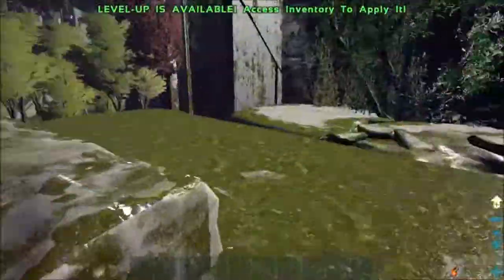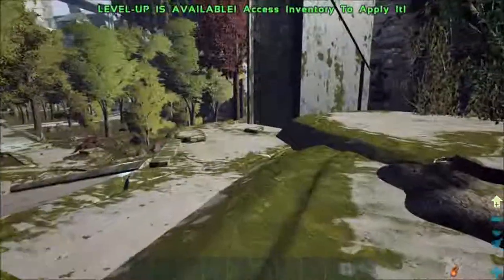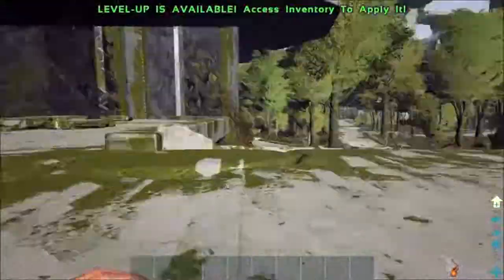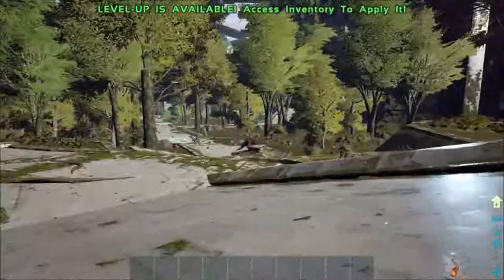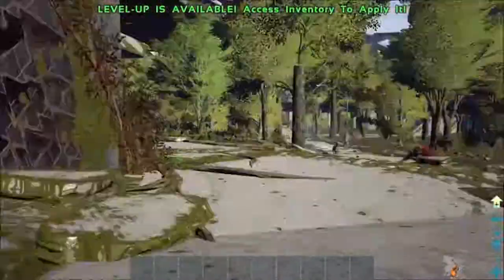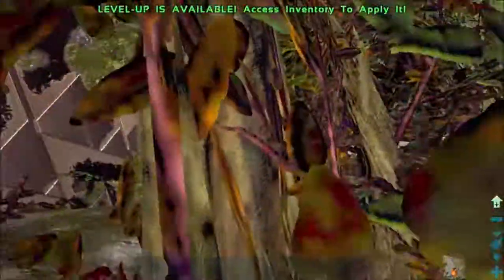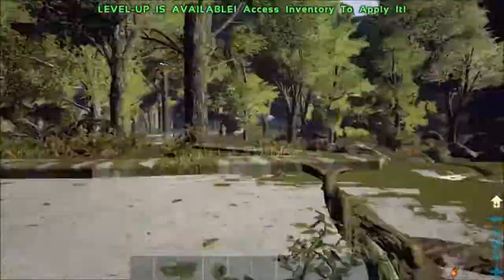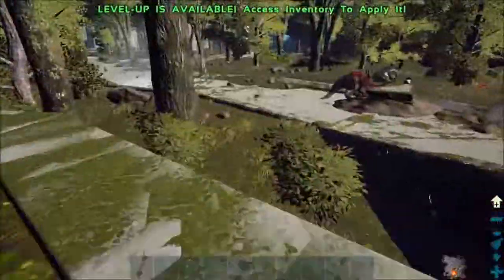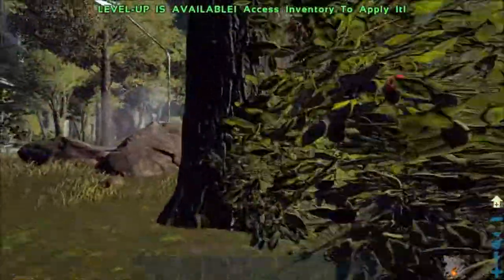Obviously if I had better graphics this would look a lot better, but I don't, so it's kind of unfortunate. Let's go down here - looks like some sort of fight's been going on because we've got bloody dead trikes over here. I wish I could show the city better. Let's go over here to the actual trees, hopefully there's nothing dangerous.